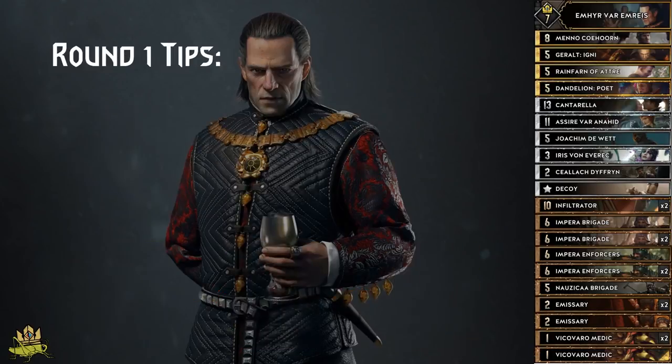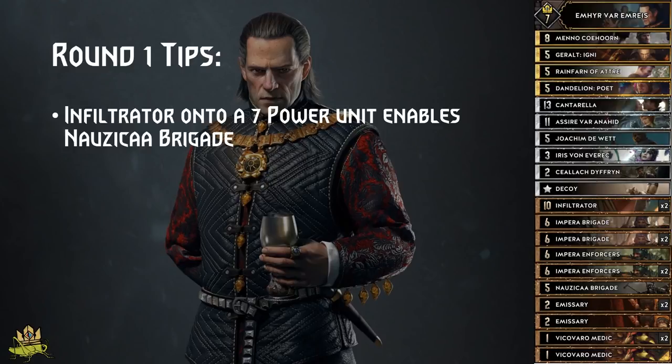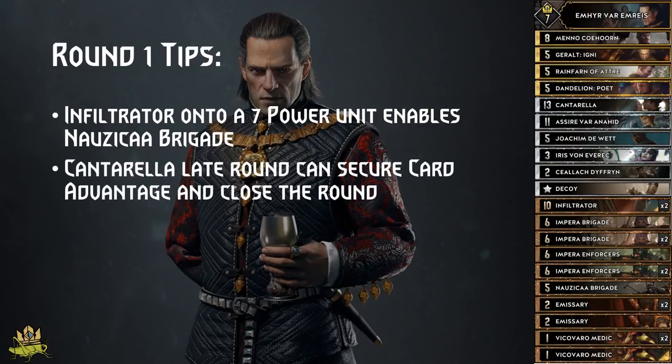Some phase 1 tips: using Infiltrator onto a 7-point unit enables Nausicaa Brigade to hit for full value. If you have Imperial Brigade and Enforcer engines survive until later stages of round 1 and you are ahead, then you can consider playing Cantarella, because it will trigger all your engines, getting you into a position where you have card advantage AND are ahead. Either the enemy plays their spy as well, getting you ahead even more, or you secure card advantage for round 3 and maybe push the enemy out of the round.